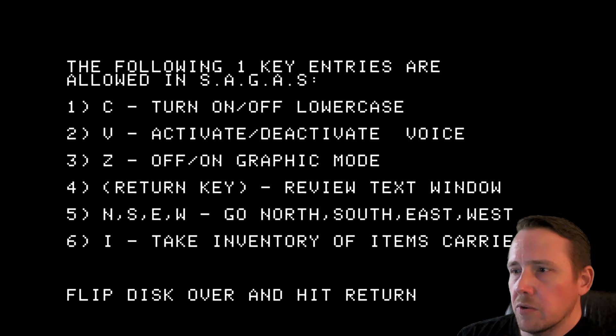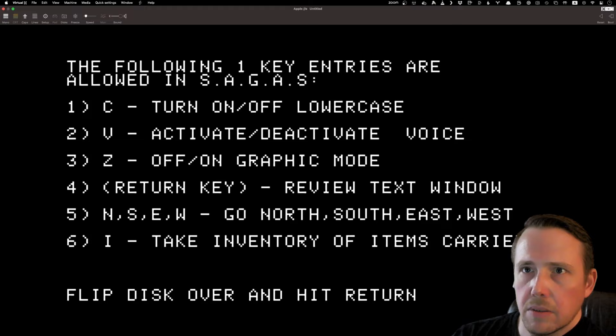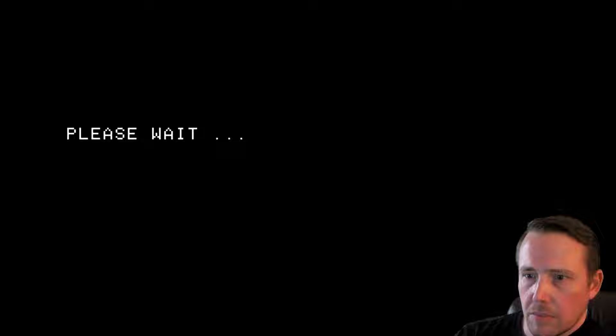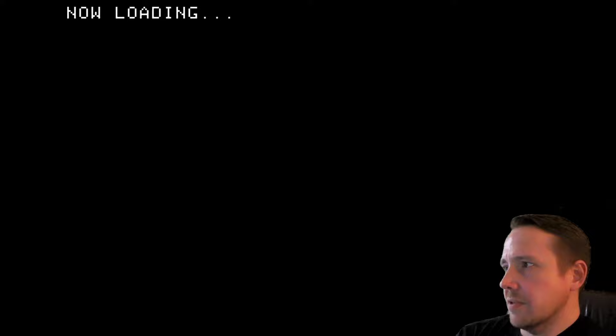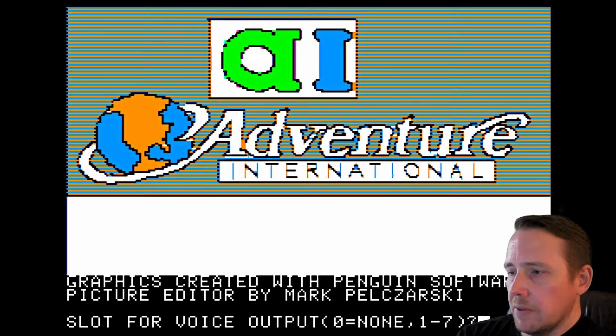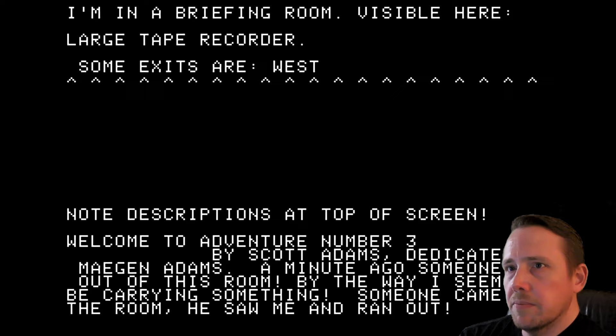You can hit Z to turn graphic mode on and off, so I may make use of that some. I forgot to flip the disc — gotta do a disc flip. As usual, I do have a walkthrough up, but even that notes that it's not possible to give exact step-by-step solutions for this game because there's random elements. So we'll see how this goes. We're not going to restore a previously saved game, and we're not going to use Votrax — I don't think it's simulated in Virtual 2. This is version 2.1 slash 306 of saga number 3: Mission Impossible. Let's get into it.